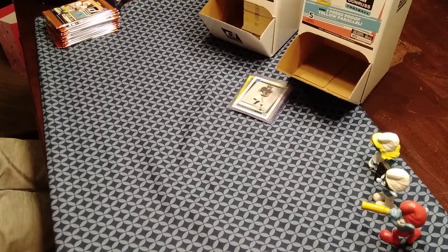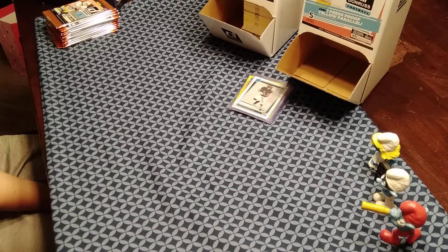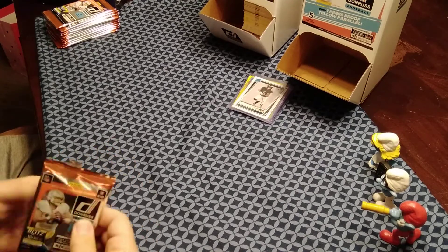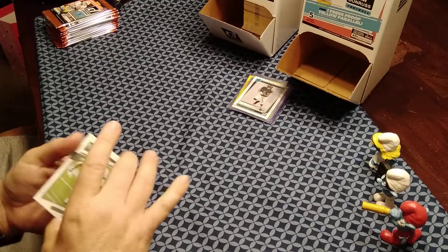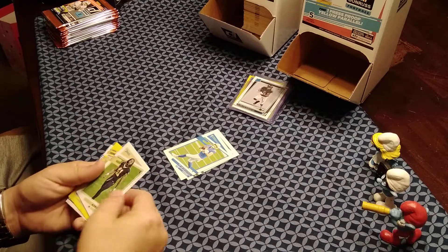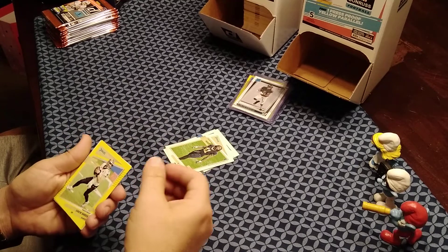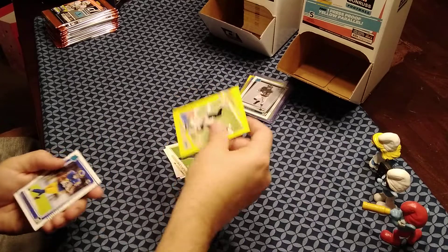Since Gavin went last time, JT is going first this time. Whoever went first usually gets the better card. JT did get two yellows last time. Starting off the first pack: Henry Rugs, Justin Herbert, Alvin Kamara, Drew Brees yellow press proof, and the rookie looks like Jacob Harris.